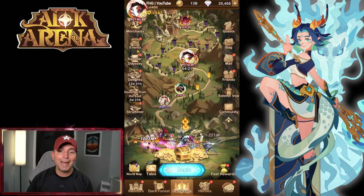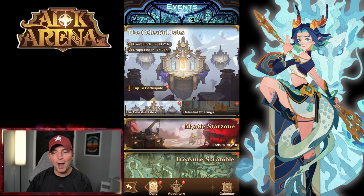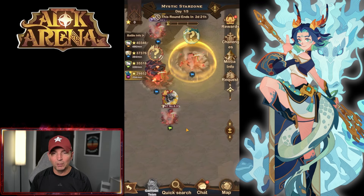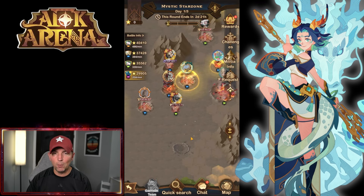Before I get into that, I wanted to hop in here and look at our events. The Celestial Isles are up, but the Mystic Star Zone is back. If you are familiar with this, it's a really cool event to get awakened heroes — that is super important. You can see we're pulling the bottom out of the guild right now, so make sure you go in here.